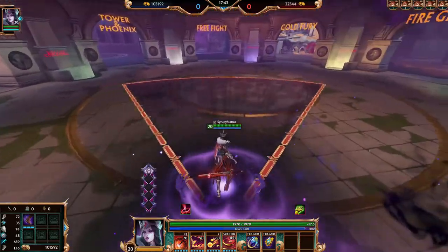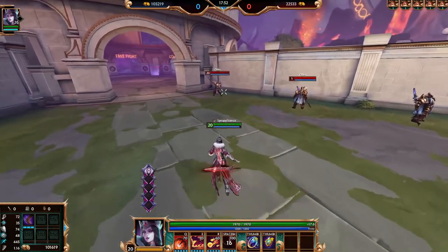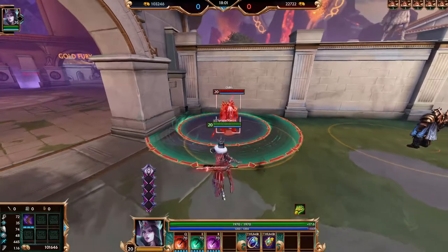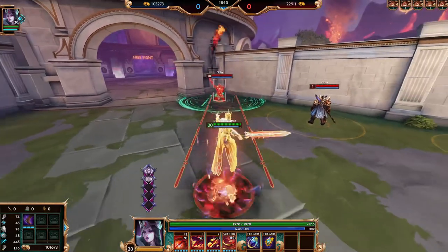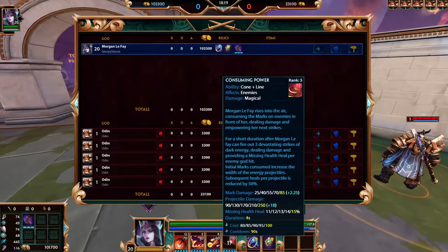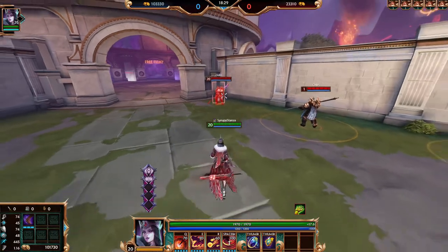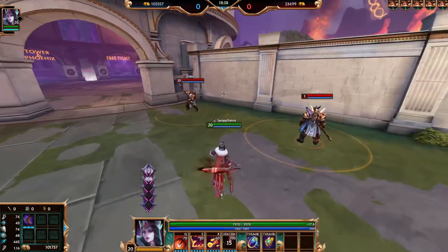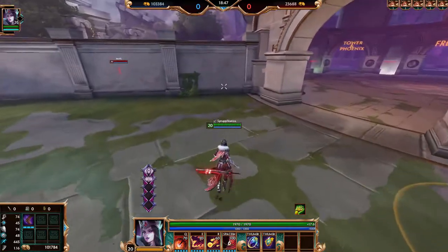The ultimate is called Consuming Power. It's a cone that consumes runes. For each rune on a god, the ult consumes them — the runes come flying back to you as fireballs. For each rune consumed, they take 85 damage at max rank per rune. So that's roughly 5 times 85 — around 500 damage with scaling. The cone part of the ult requires a rune on the enemy god to do damage; it doesn't do damage otherwise.